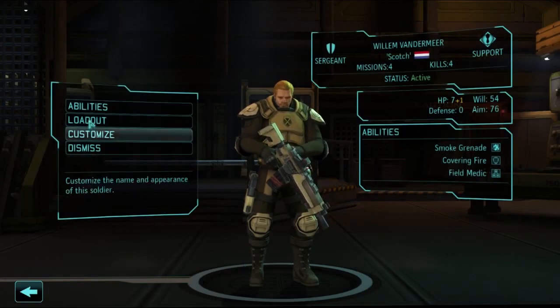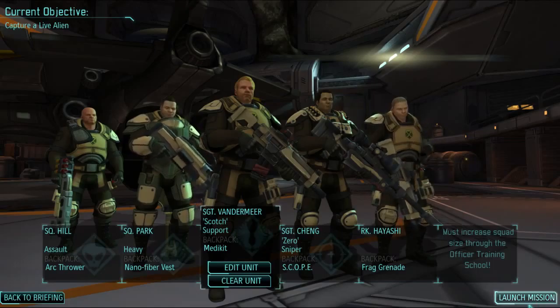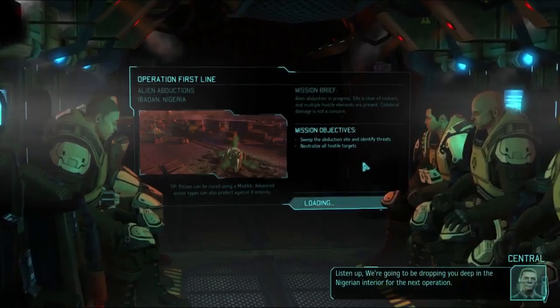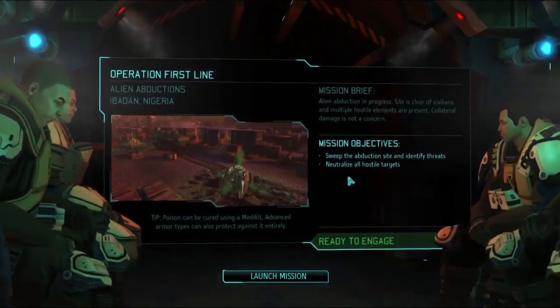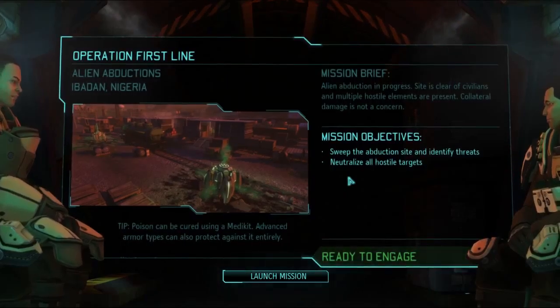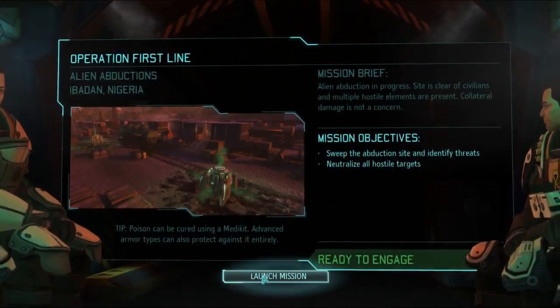Edit unit, loadout — frag grenade, medkit. There we go. Rock and roll. Our mission title is Strike One. Prepare for landing. Listen up — we're going to be dropping you deep in the Nigerian interior. We've picked up a local broadcast indicating alien activity within a major metropolitan area. We should get down there and eliminate any hostiles. Sweep the abduction site, neutralize a hostile alien — this is a sweep and clear.